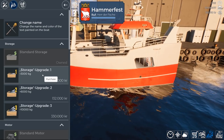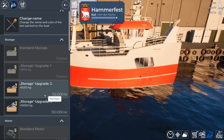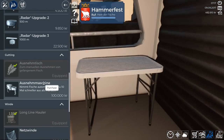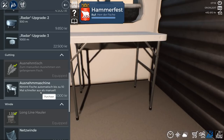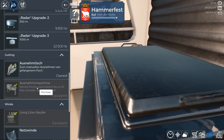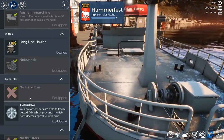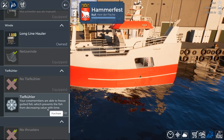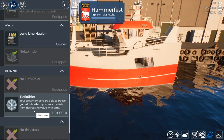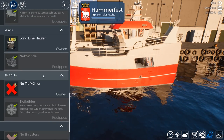We can upgrade our storage — we should probably do that, because we always seem to run out immediately. We can upgrade our radar. And this might be an automatic gutting machine — let's get that, because I always seem to be burning time on gutting. We're going to switch to netting. For $100,000 we can buy ourselves a freezer — your crew members will be able to freeze gutted fish, which prevents the fish from decreasing value with time. Very good, let's go for that.